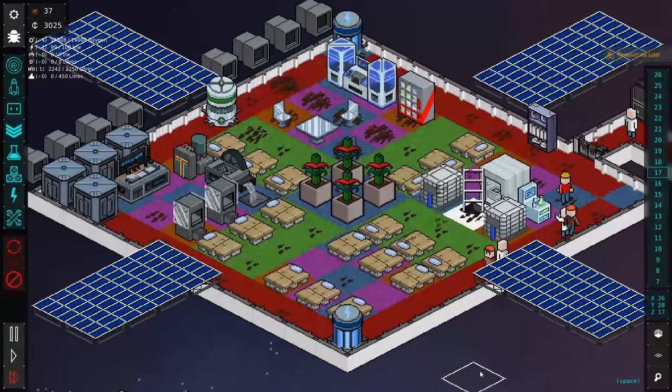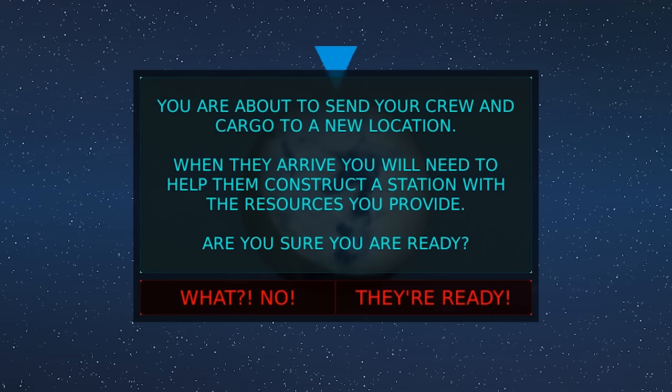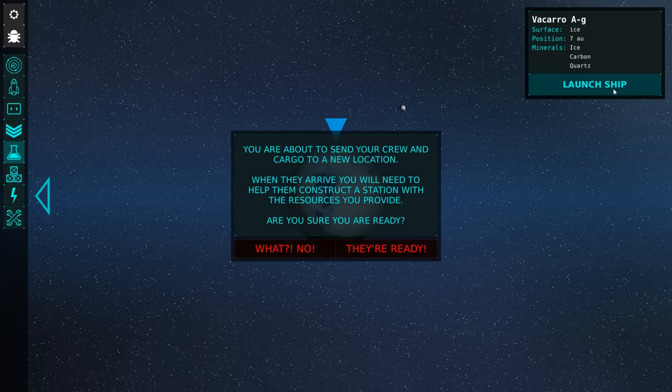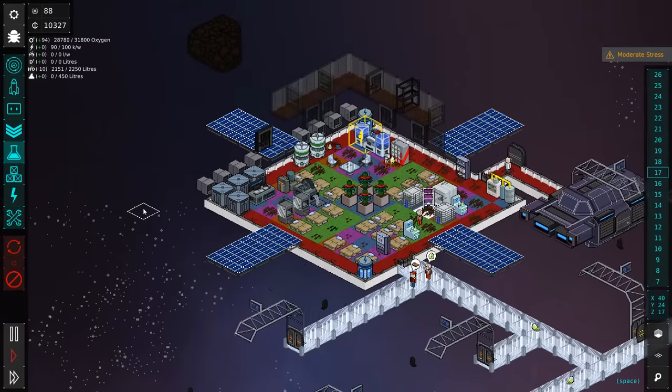You help too, you little Pac-Man ghosts. I don't honestly care how many people died to get here — the important part is we have our own spaceship now. Here we go. Our willing participants are all here. I 100% didn't invite most of these people on the voyage, but whatever. Off you go. We're going to send you guys over to Vacario AG. You are about to send your crew and cargo to a new location — when they arrive, you will need to help them construct a station. Fine, they're ready. What I wouldn't give for these two ships to crash right now. Surely they'll let us know when they arrive.